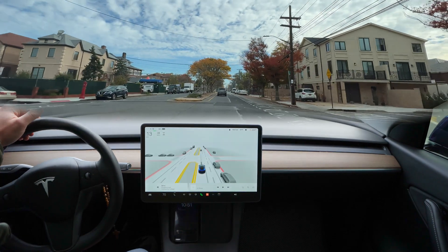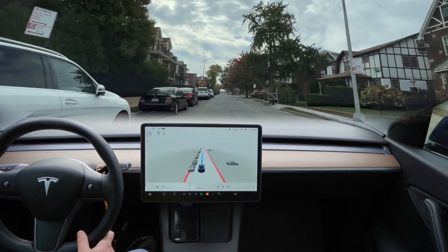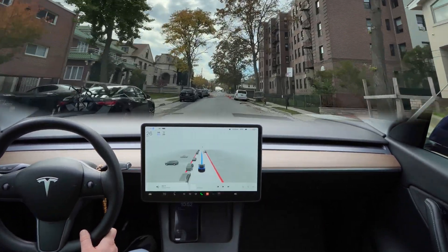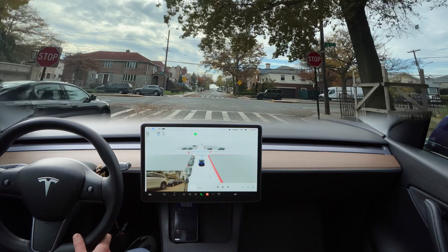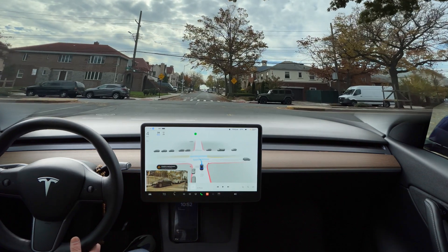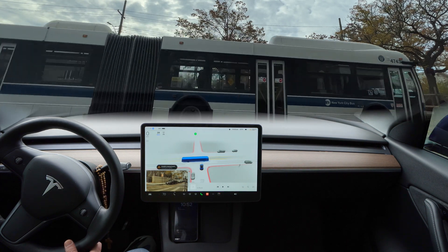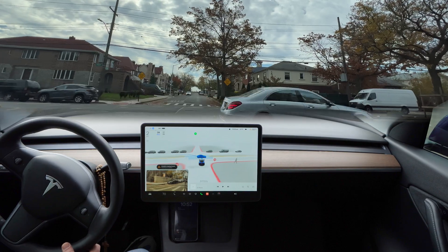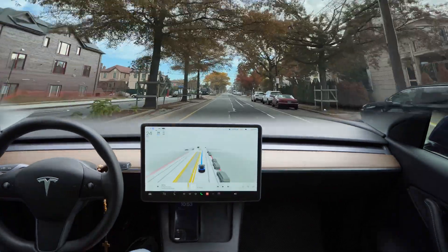I've disengaged the beta and I'm going to go another time to check that. Let's check again how the beta is going to turn left. Once again it's a stop sign — that's a perfect stop. It's creeping forward to see the cars. There's a bus going there and the beta sees that bus, and after that bus there's another car. The beta didn't move — very good, very nice. Once again the beta turned perfectly.